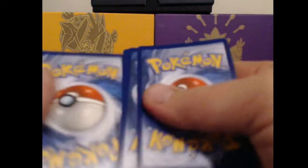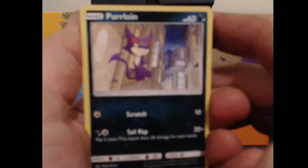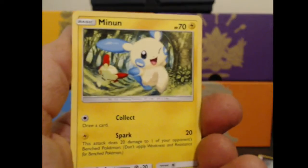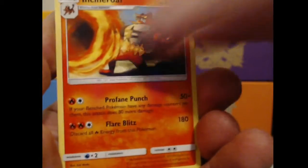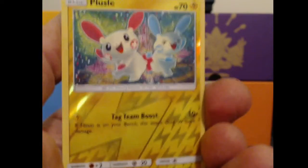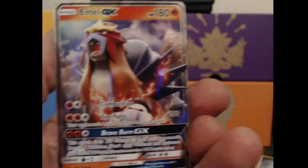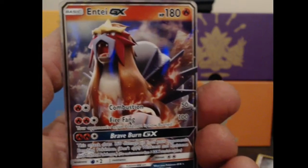Since it's Sun and Moon, we go three, the Energy, and then two. We'll flip it around. We start this off with a Purloin, a Plusle, a Stunfisk, Minum, Buizel, an Ultra Ball, Venusaur, an Incineroar, a Reverse Holo Plusle, and our rare is an Entei GX. What a way to start off this opening.